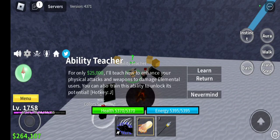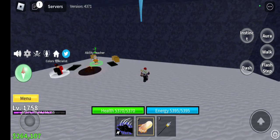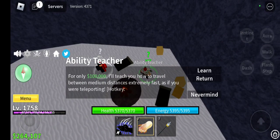Aura costs 25,000 berries. This is basically Ken Haki - it's not going to be that big at first, it'll only go on your elbows. It just makes it so you can hit through Logia fruits. If I'm using Dough and you don't have Haki on, you can't really hurt me. You need 100,000 berries for the next ability - flash step.